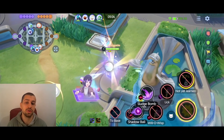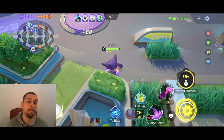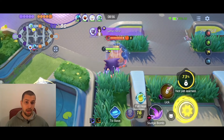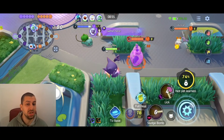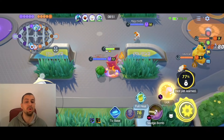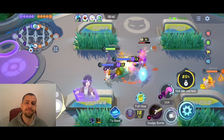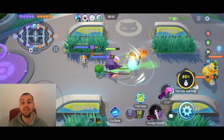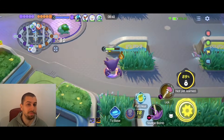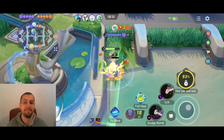You will also see the new buff of course — the spell damp that they added — the lifesteal on your moves and on your magic damage charged attack at level 5, and it really comes in super clutch with that Hex Sludge Bomb combo. But I still think Gengar is just very underwhelming. I think it needs some big buffs still. I'm looking forward to when it becomes really good because I think it's really fun — I think both builds are super fun.